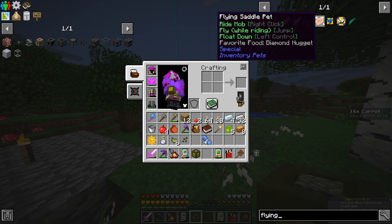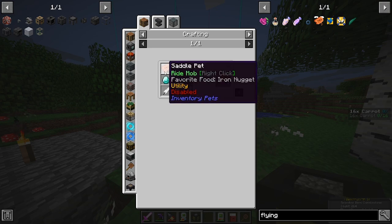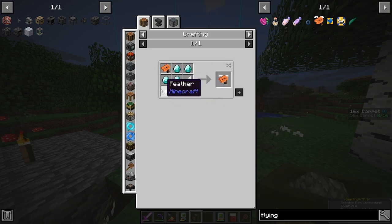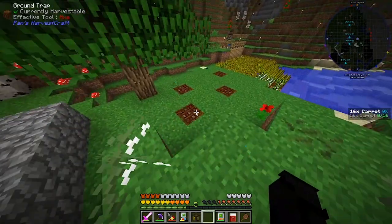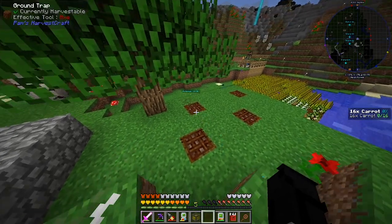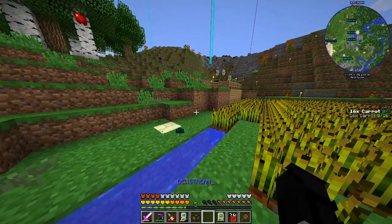A flying saddle pet — ride, mob, fly. It costs four diamonds, four feathers, and five diamonds. How many feathers do we have? One, two, three, four. We might actually be able to do this, because I do have a lot of diamonds. It's definitely doable.